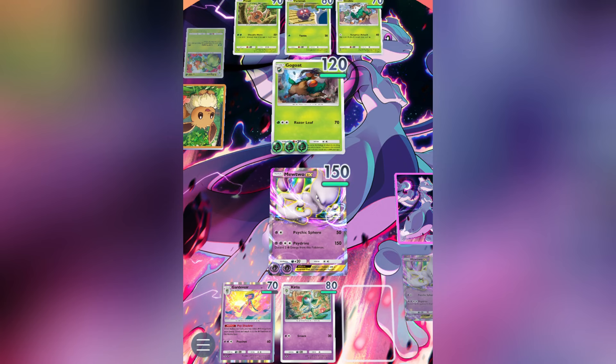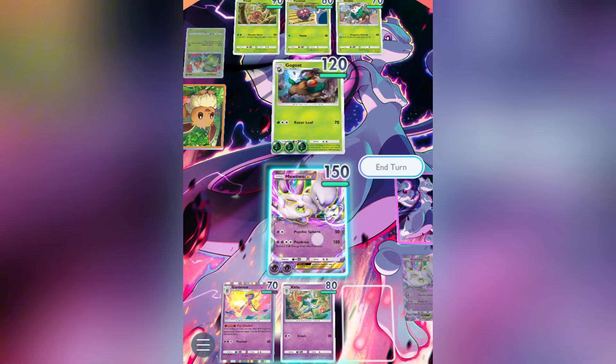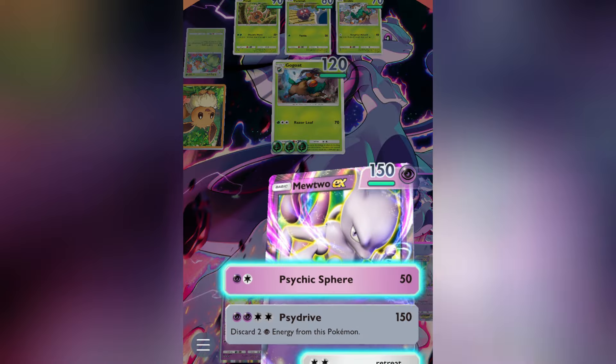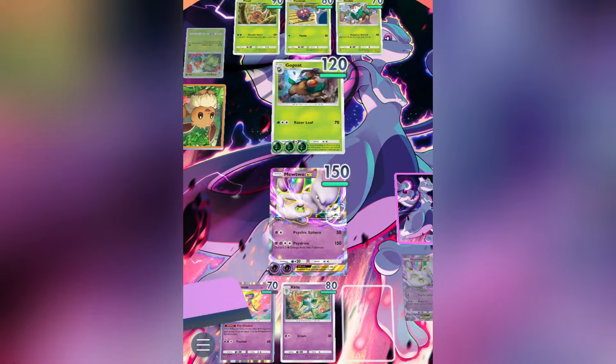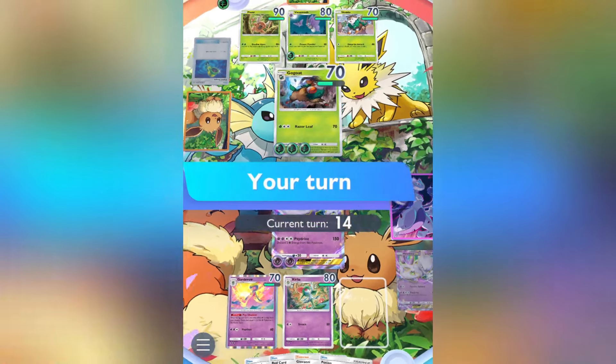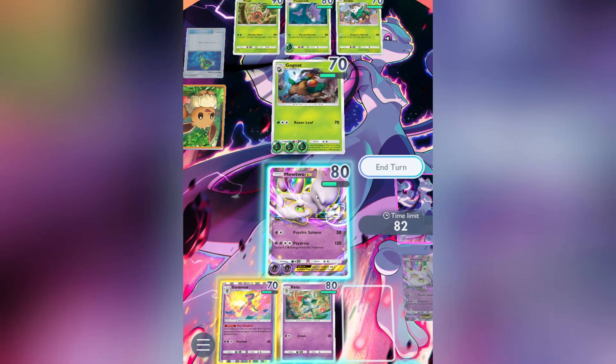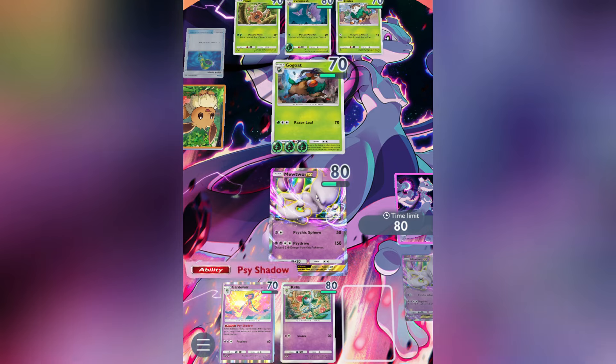This ability allows Gardevoir to move an extra psychic token from the energy zone once per turn, which can help get Mewtwo X ready to use his heavy hitting Psydrive attack faster. It can also help to set up any secondary attackers you might wish to sub into the list. Plus, since Mewtwo's Psydrive ability makes you discard 2 energy from him, Gardevoir's extra energy lets you attach 2 to Mewtwo each turn, essentially negating Psydrive's cost.